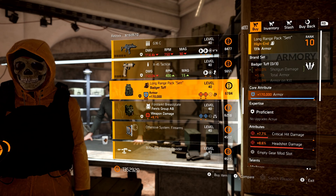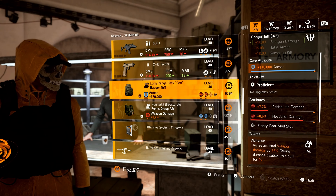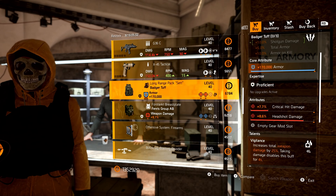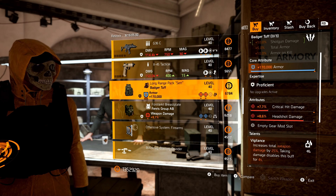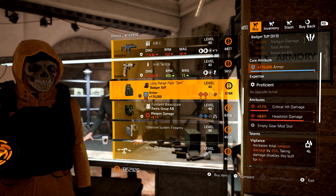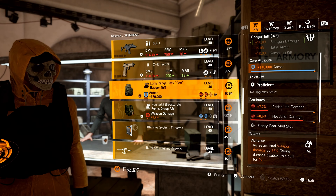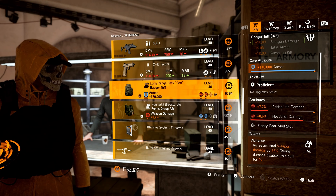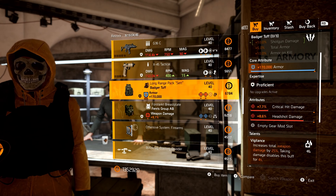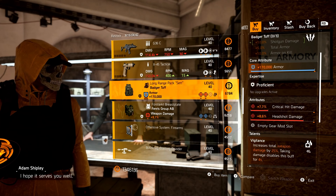Looking at the gear items, this is a good one too. We have a Badger Tough backpack with Vigilance, max armor, crit damage, and headshot damage. You could easily roll one of those to crit chance. Either do double crit and re-roll the headshot to crit chance, or you could do crit chance, headshot, and then re-roll that crit hit damage to crit chance. Either way, this is a great backpack.